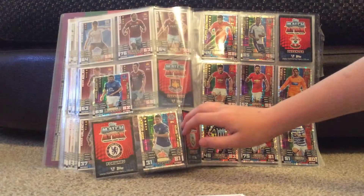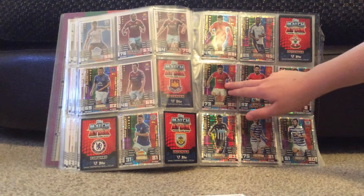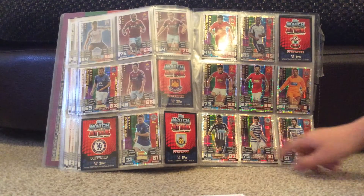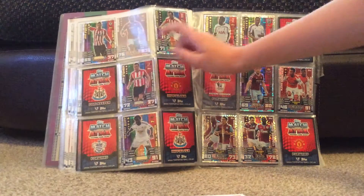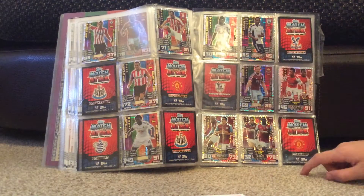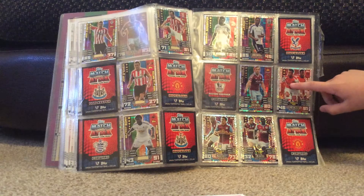Now on to my individual match cards. We've got Shaqiri, Hazard, Costa, MacArthur, Nugent, Coutinho, Herrera, Mata, Tinkler, Cabella, Barton, Austin, Vaughan, Adam, O'Shea, Bony, Adebayor, Lescott, and Noble.